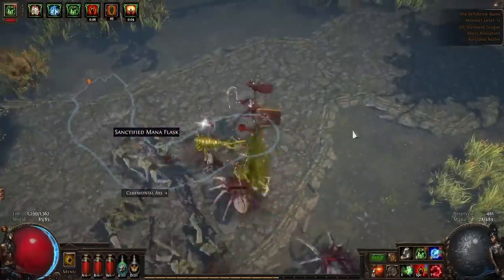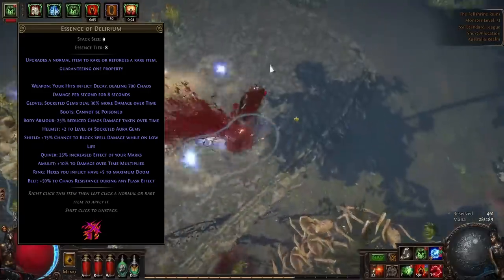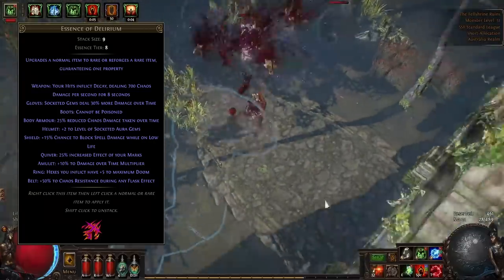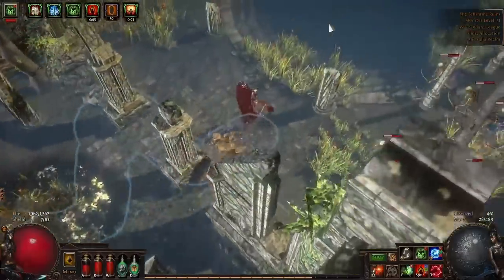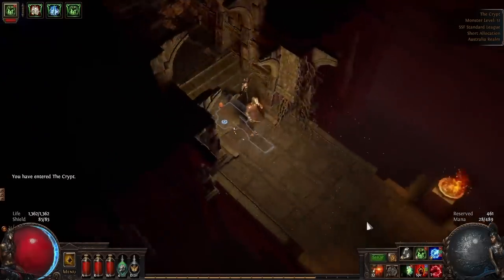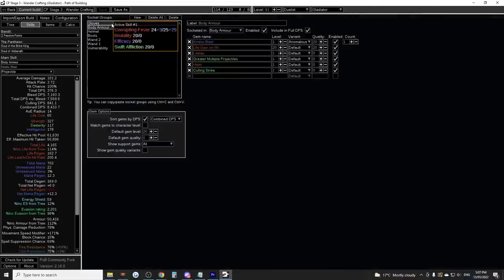The last piece of Stage 2 is the delirium gloves, which round out your damage profile nicely, putting you well over 1 million damage with level 20 gems. You should be in red maps or high yellows by the time you get these. Just buy 1 or 2 delirium essences and slam apothecary gloves until you get something usable — all you're really looking for is a bit of life and maybe resists, and you can craft whichever one you don't get. You'll be sticking with these until Stage 4 when you swap to Tornado Shot, so it's worth spending a little time getting nice ones. Don't forget to swap your Corrupting Fever into your delirium gloves or you'll miss out on the 30% more bonus.